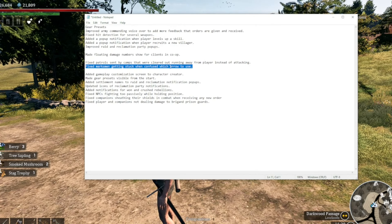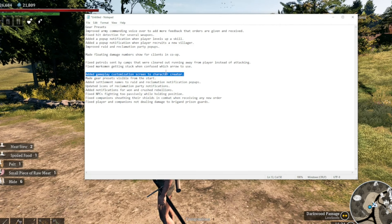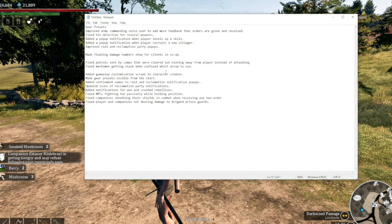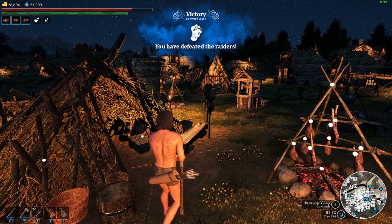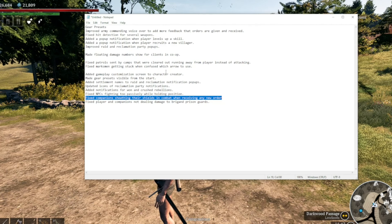Marksmen getting confused with arrow selection has been fixed. They added some gameplay customization to the character creation screen, so you can set things up from the get-go. Gear presets are now available from the start. They added settlement names to raid and reclamation notifications so you don't have to guess, and updated icons for party notifications. They added notifications for when you win in Crush Rebellions. NPCs that were fighting too passively when holding positions have been improved and will now be much better fighters. They also fixed companions dropping their shields in combat when receiving a new order, which was leaving them defenseless.